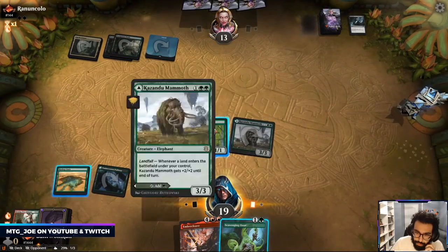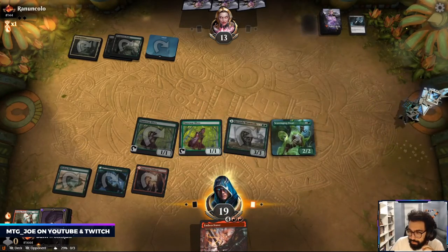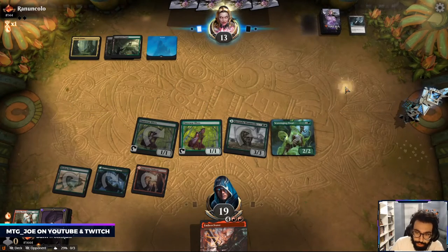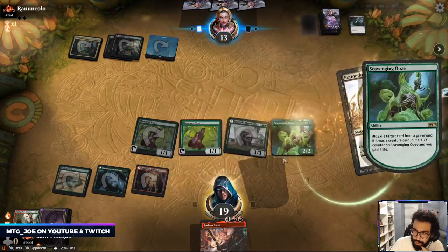That's a real weird one to eliminate. So we'll hold the Ooze here — we can eat something on their end step just to get out of their graveyard. I bottomed that because I'm looking for a red source.